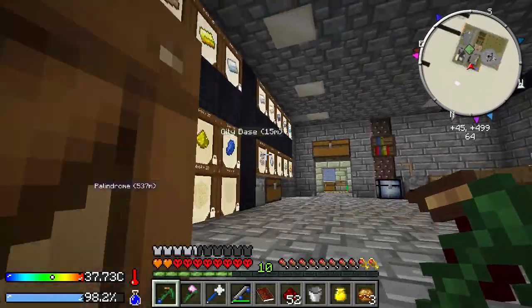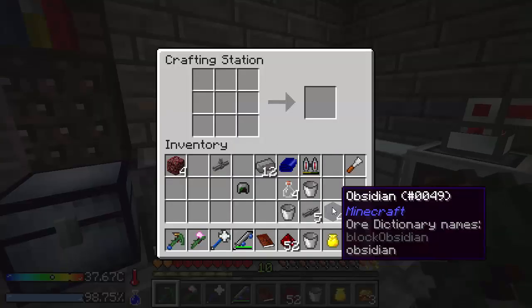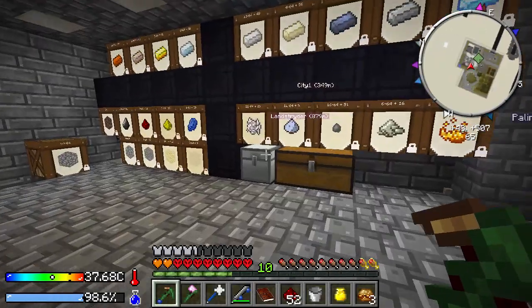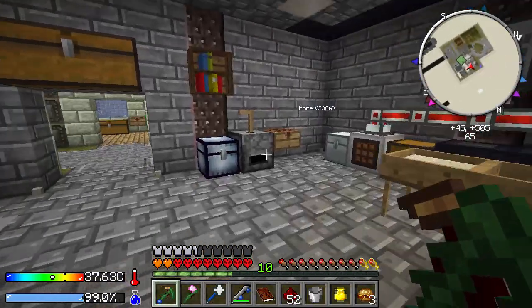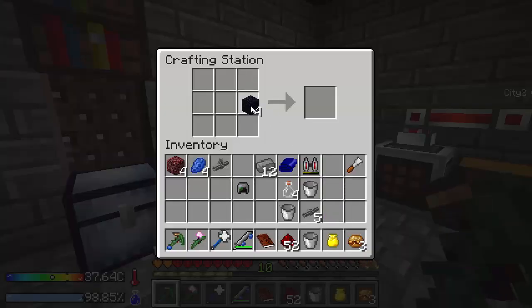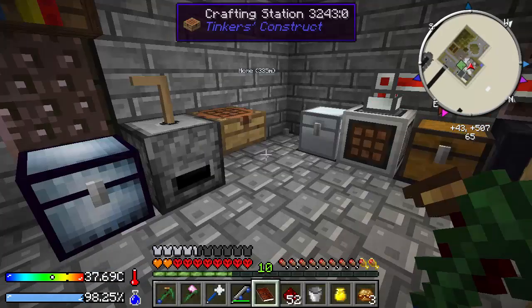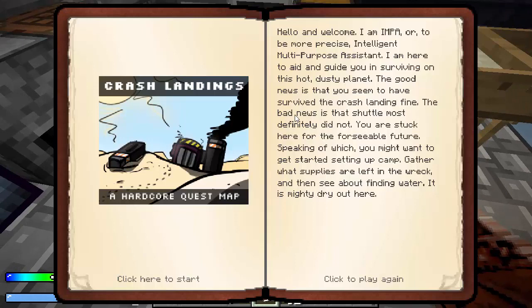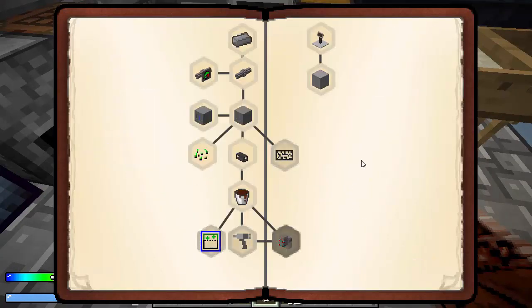Now we've got that obsidian — let's go ahead and use that to make that final upgrade. We used up our lapis, didn't we? One, two, three, four. Obsidian, pressure tube, and lapis makes the security upgrade. Got a little bit of lag going on the server. Under pressure — let's open that up and see. Oh, we still need to make a speed upgrade.